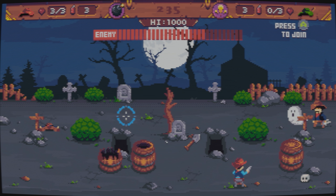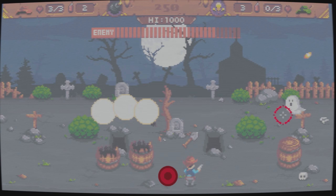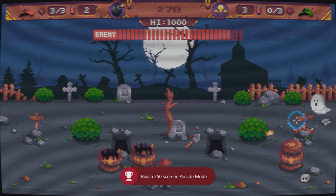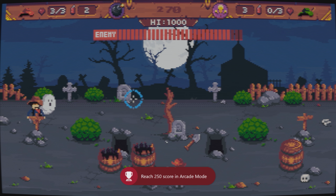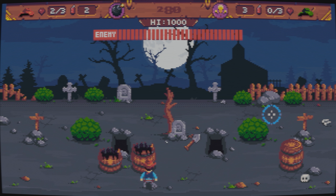Your health is displayed in the top left. You're allowed to be shot three times before death. If you are struggling for score, you can break the tree that's in the very centre of the map. If you just continually shoot it, it will drop a gold bar and reward you with some score if you manage to pick it up.